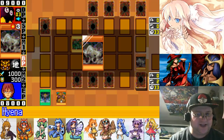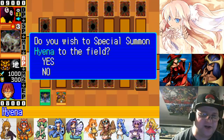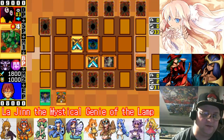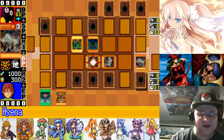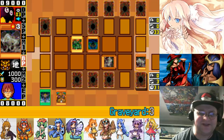The less cards we have in our deck, the better. We'll summon one in defense mode, and we'll summon the other Hyena in defense mode too. You can attack it — I can't activate its effect because there's no more targets, but I'll do it anyway.